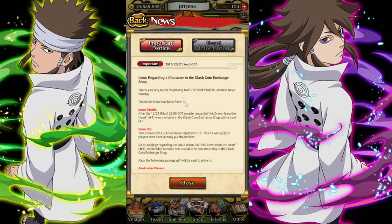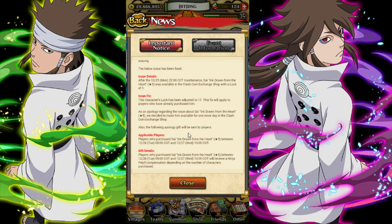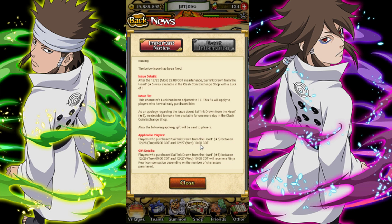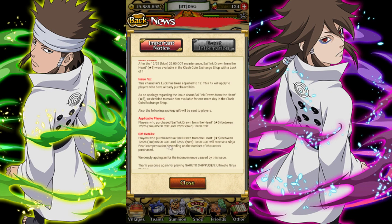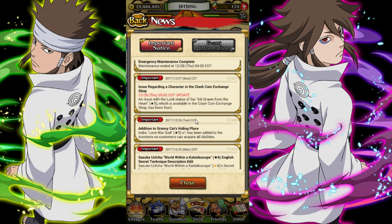Regarding the characters and clash coins exchange shop, Sai had one luck instead of 17 luck and they pretty much fixed it so he now has 17 luck. If you already bought him, they switched it and then gave you pearls. Players who purchased Sai will receive ninja pearl compensation. So yeah, you get ninja pearls if you had Sai already, which I didn't go for — Sai's not that good to me.